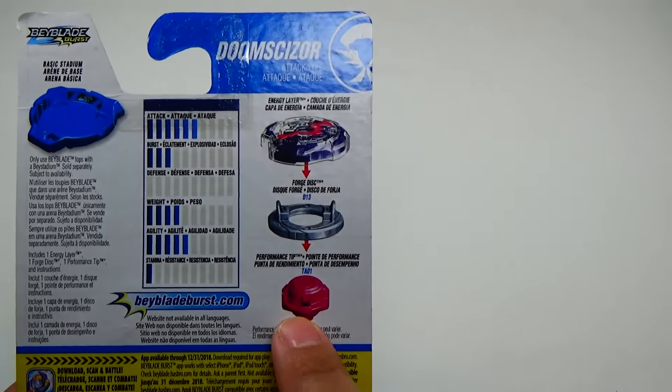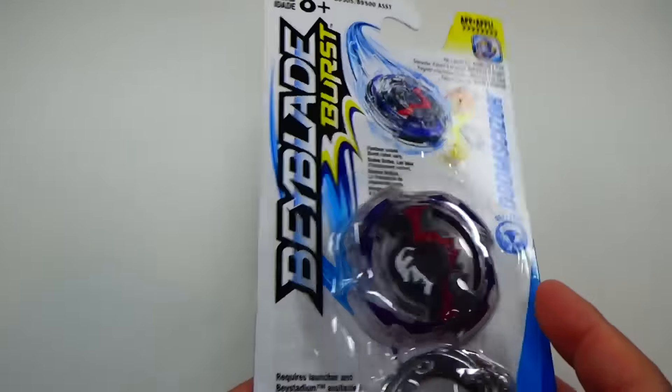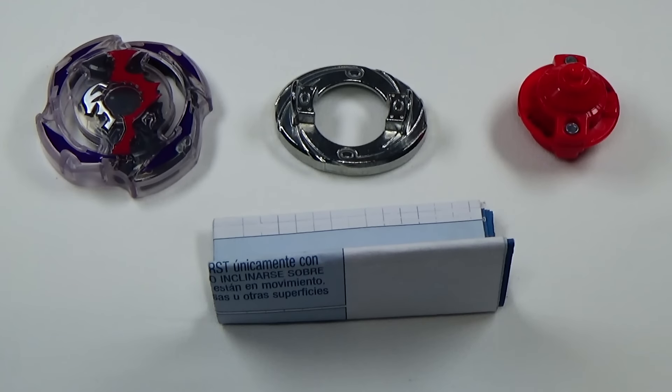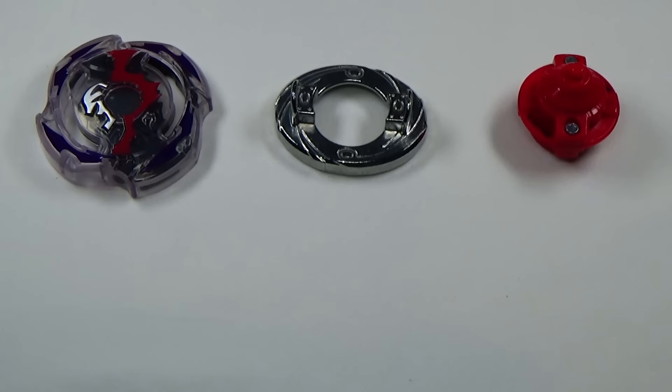Here are the parts of the Beyblade: the energy layer, forge disc, and performance tip. And that's pretty much it — let's get to unboxing. This is everything out of the packaging. Of course you got your set of instructions and your Beyblade. This does not come with a launcher or a ripcord.